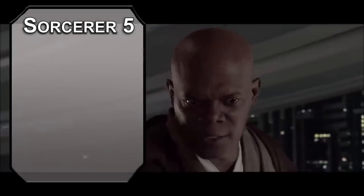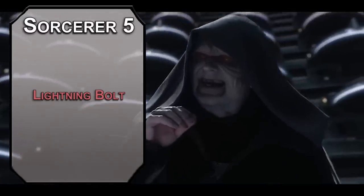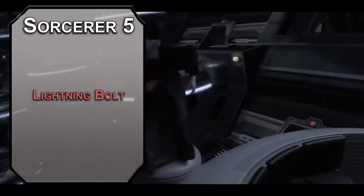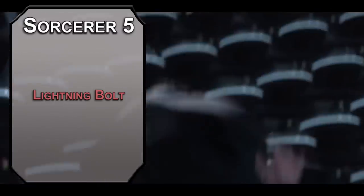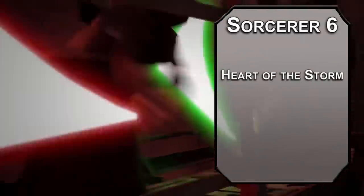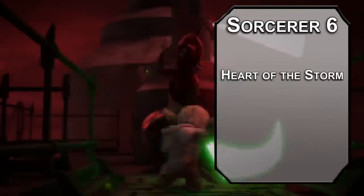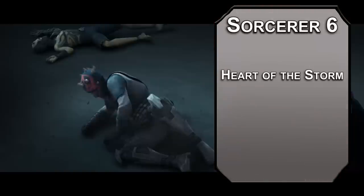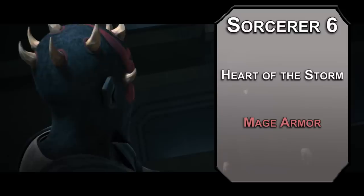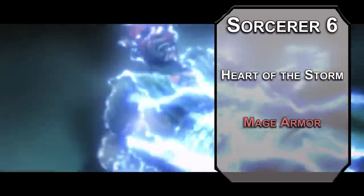Back over to Sorcerer. Fifth level Sorcerers get third level spells. Lightning Bolt creates a 100-foot line of lightning, forcing a Dexterity save on creatures inside — dealing 8d6 lightning damage to those that fail and half to those that succeed. That's a lot of damage, and remember you have extra third level slots from your Warlock levels. Sixth level Storm Sorcerers get Heart of the Storm, giving resistance to lightning and thunder damage and dealing lightning or thunder damage equal to half your Sorcerer level to creatures within 10 feet when you cast a lightning or thunder spell of first level or higher. For this level's spell, Mage Armor makes your AC 13 plus your Dexterity modifier while not wearing armor for 8 hours. For an old guy, Palpatine is really hard to hit.